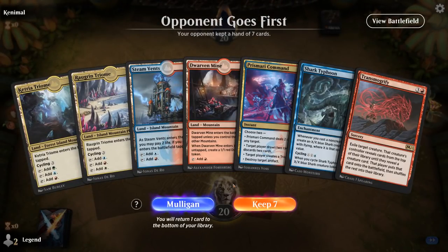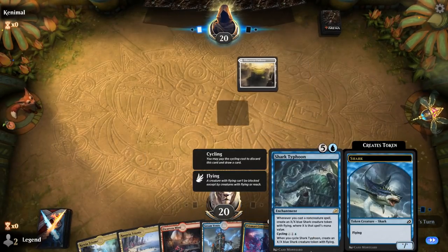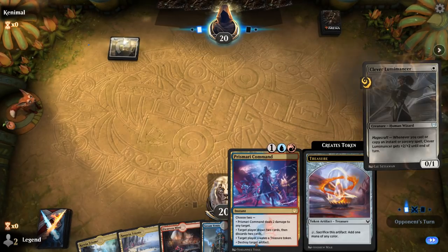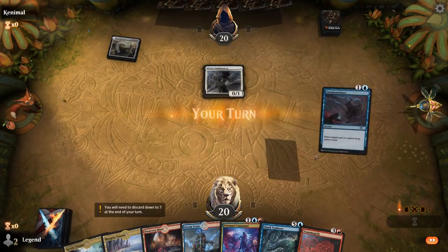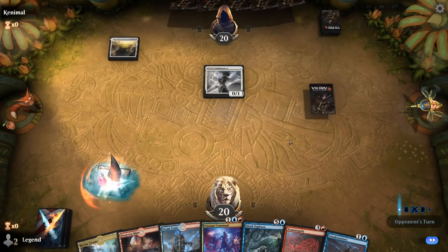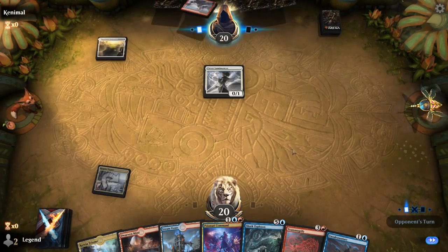Another game — we're on the draw. This hand could use one more untapped land so we can cycle Typhoon on turn three and Transmogrify on turn four, since Command isn't going to be good enough. Unsubstantiate gives a bit of extra interaction, but most of our lands are coming in tapped — that's the constraining factor.